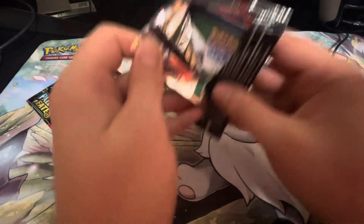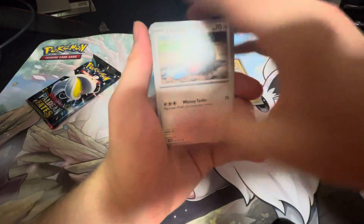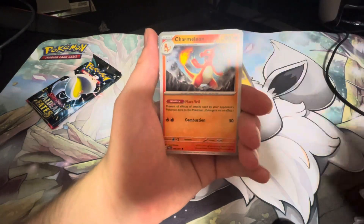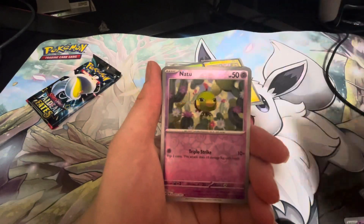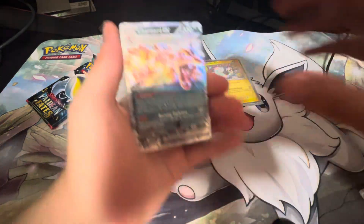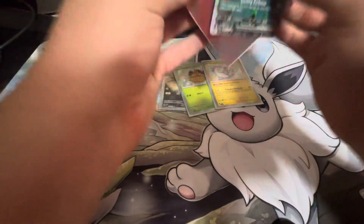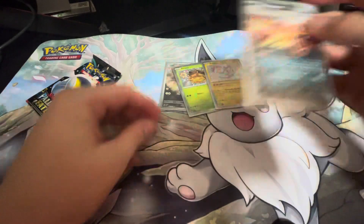Second to last pack — hopefully we can get something, I really want something nice. We have a Roltz, Chameleon, Ultra Ball, Prime Ape, Scraggy, Natu. And we got a Charizard EX! I would have liked the other Charizard EX — the shiny one — but still got Charizard EX.